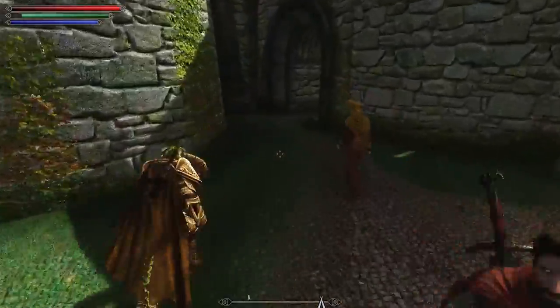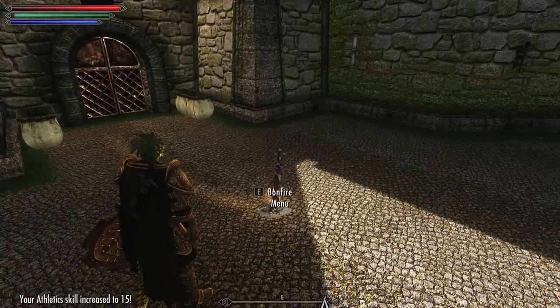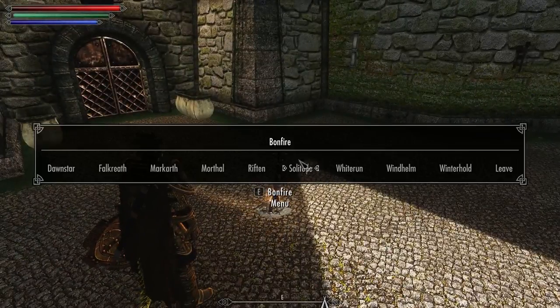I actually want to use the warp because I want to go back into Nchardak and pick up various pieces of solid Dwemer metal and stuff - which is why I want the extra carry weight - because I want to make a new sword. I also want to make one of the armored circlets, the dwarven armored circlet, because that's the highest I can make. Ideally I'd like to move up to some of the cooler looking armor, such as Nordic, but I would actually have to work on my smithing at that point.